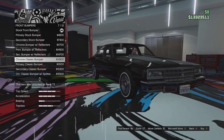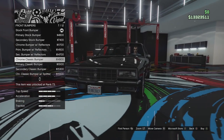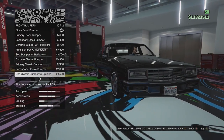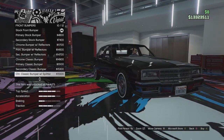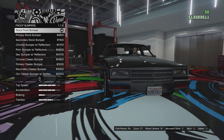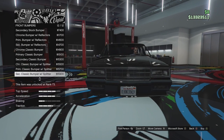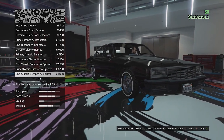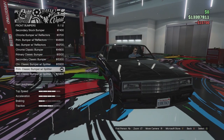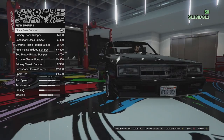We've got the chrome classic bumper - it adds a little black rubber line across it. We've got a primary and secondary version of that. Then the classic bumper with splitter, which makes it look a bit more sporty - primary and secondary versions. I think I want to make this into kind of a lowrider. I'm actually digging the splitter. I don't know whether I want to go for a painted option. A primary painted one looks quite good with a splitter. We'll remove a little bit of that chrome - I know lowriders usually keep the chrome, but I think it looks better painted. Looks quite cool.